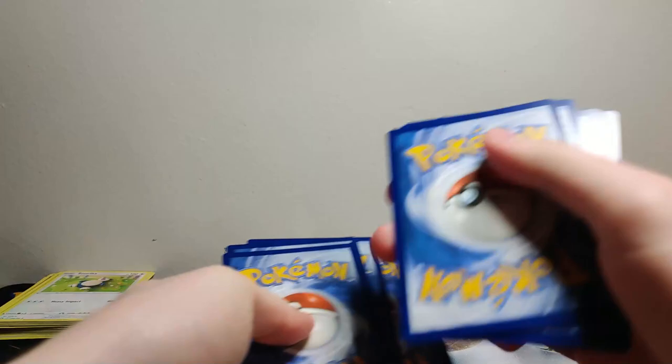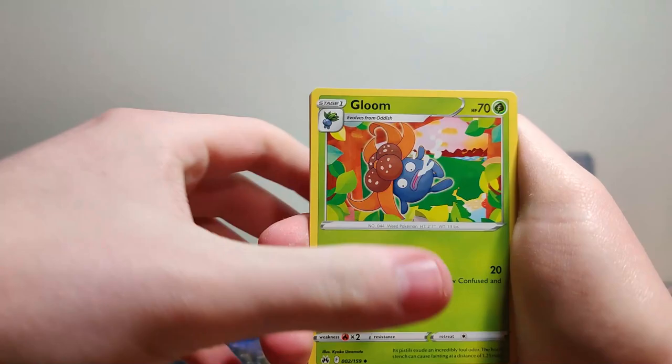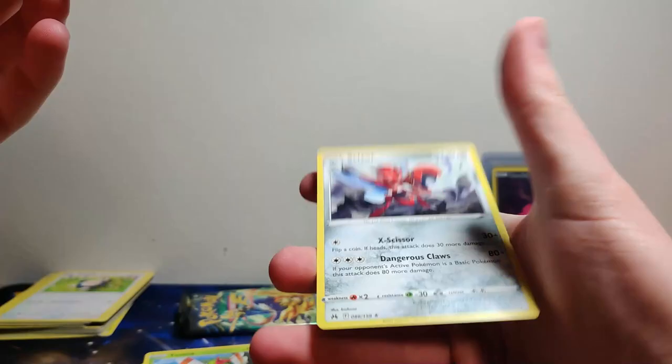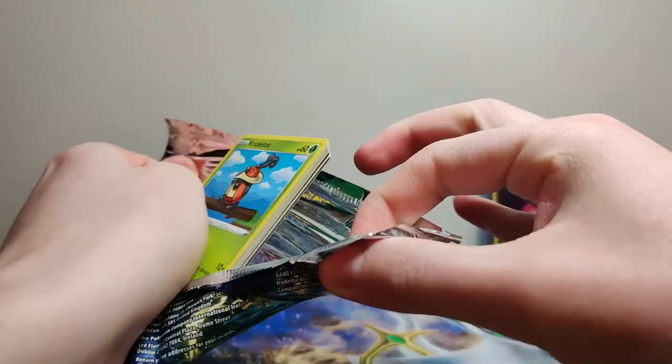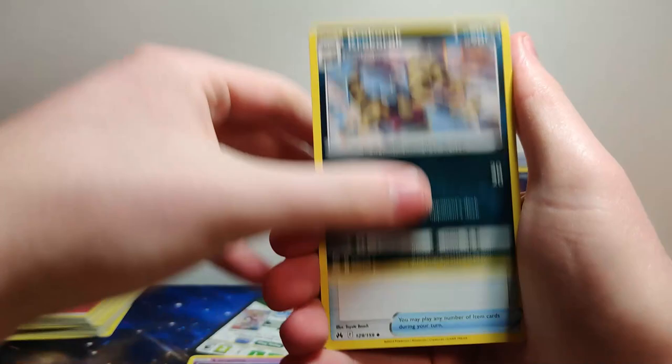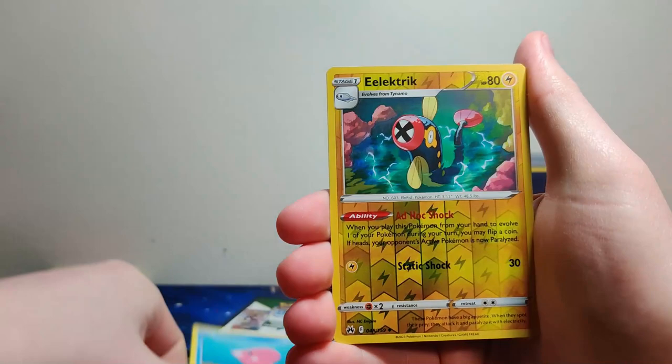So if there are five Crown Zenith packs in each tin, that gives me 15 — that's half a booster box. That's pretty good. Hopefully we get half a booster box worth of pulls or better. We're not doing too bad, we've just gotten one AR card but we've got one more tin after this. Gary needs a new pair of shoes baby — V-star card, that's a good sign, good luck.